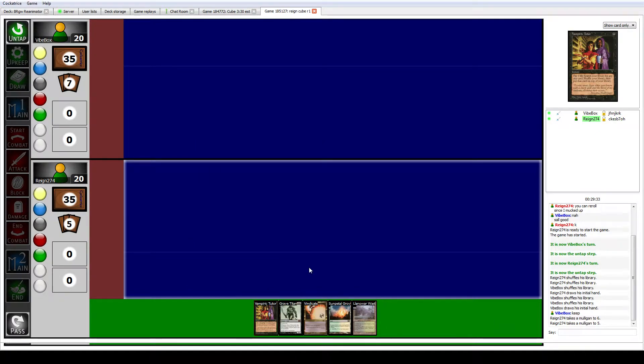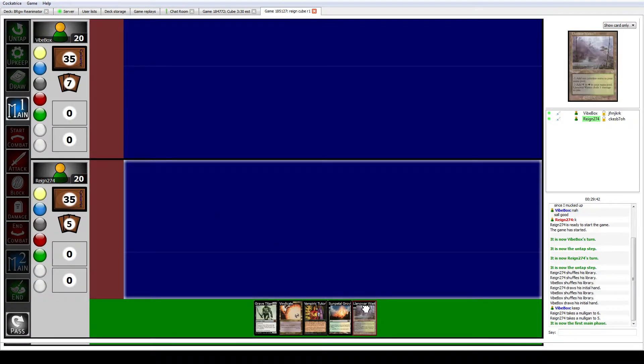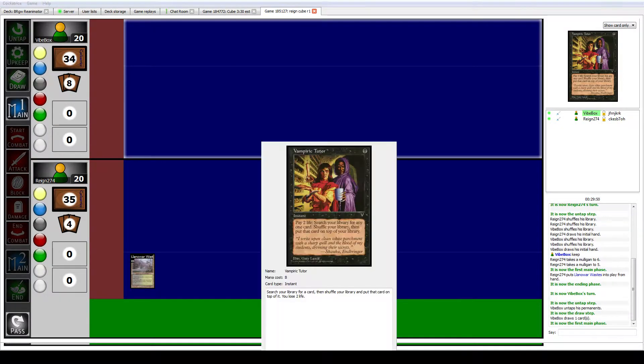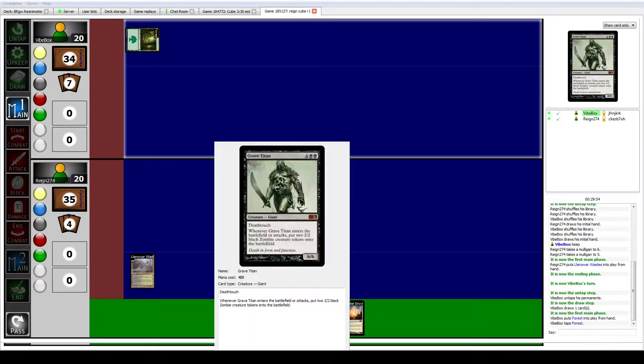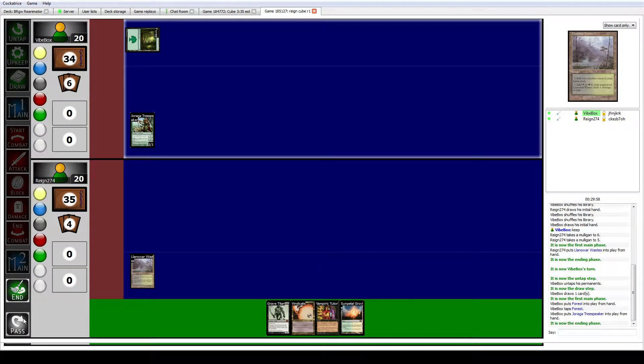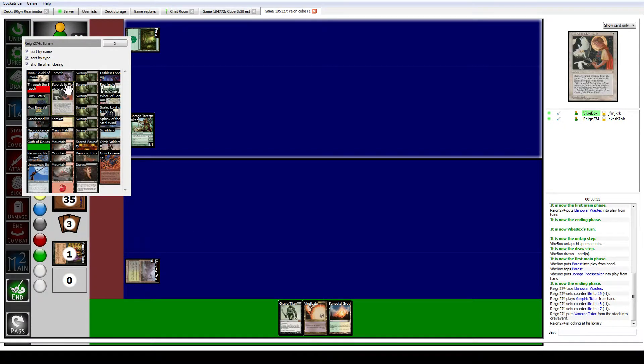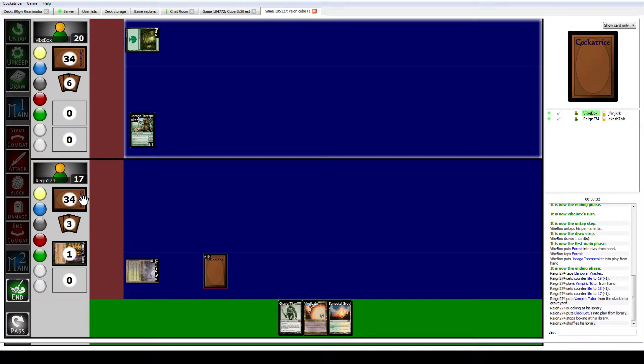Alright, we finally have black. We have Vampiric Tutor, which we can do on turn one, and Vindicate, which we can cast. That's much better. Vampiric Tutor is an instant, so I'll pass and think about what I'm going to get. I can get a Black Lotus, potentially play a turn three Grave Titan. That's probably the best thing here because of Grave Titan. I'll put this on top.